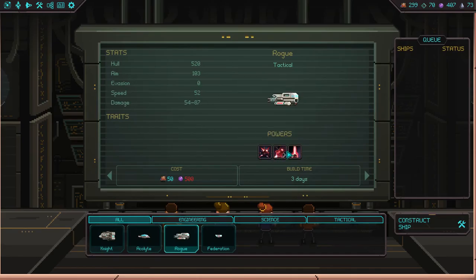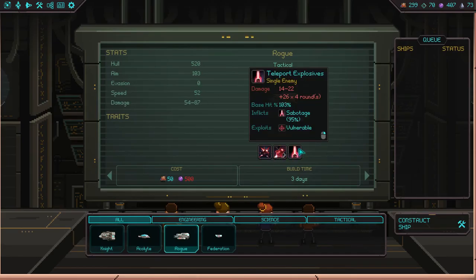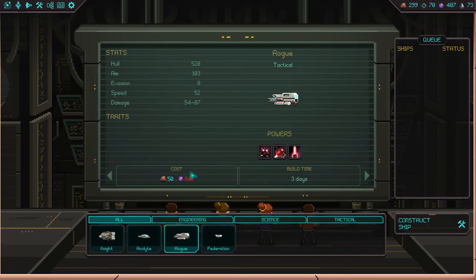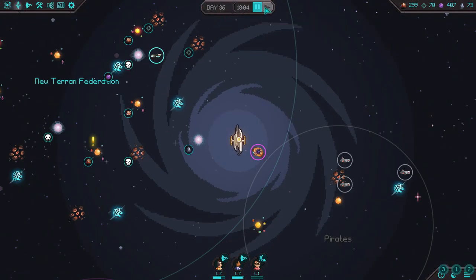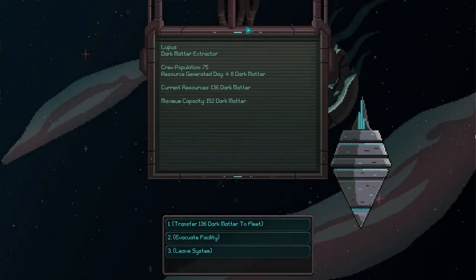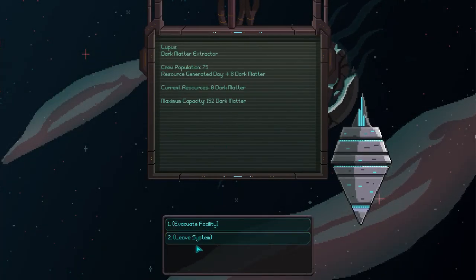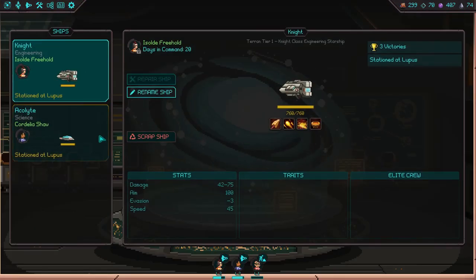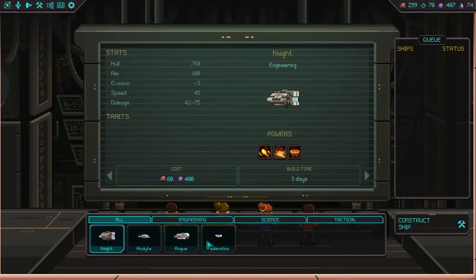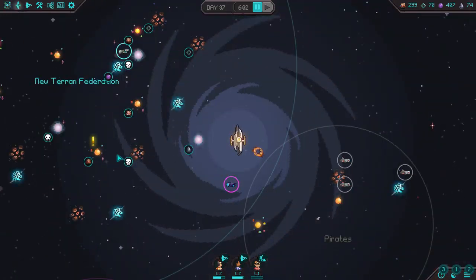So stay paused because we can actually create another ship — we probably have enough. We want to create a Rogue, which is a tactical ship. It's got Harass, Crippling Shot, and Teleport Explosives. It has kind of a lot more damage than the other ships. We are lower on antimatter but once we get there it should help us quite a bit.